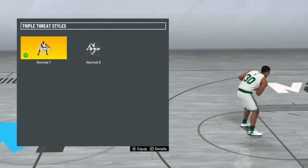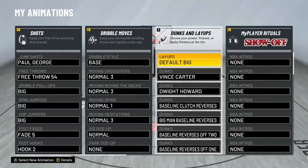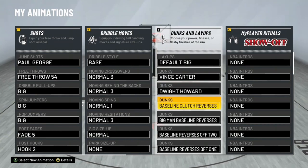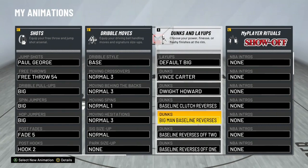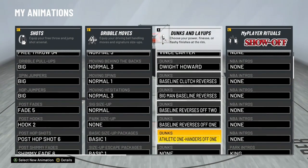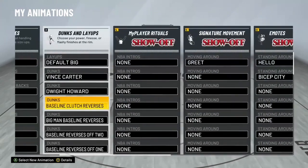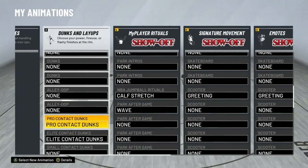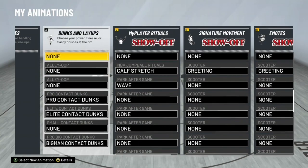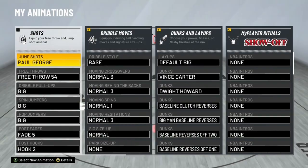Now for dunks and layups: you want default big for your layup, but when you get driving layup at 70, try long athlete — I heard it's not as good as last year but I'll let you know. For contact dunks, use Vince Carter and Dwight Howard. The reverses got patched but the dunks are still insane. Put on every contact dunk you can get — small contact dunks for small forwards, big man contact dunks if applicable — use all three.